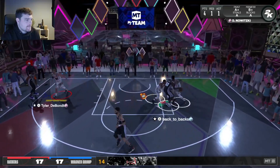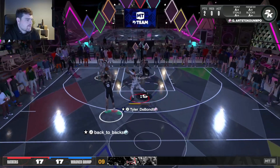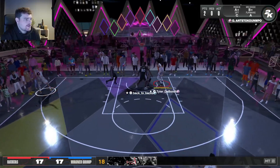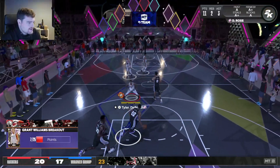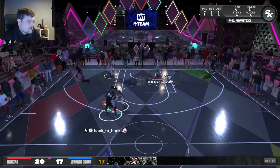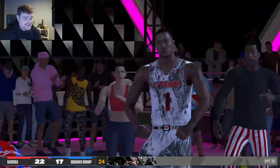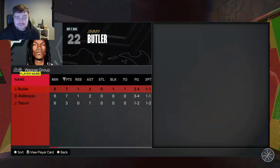Great defense. Grab the board — Derek Rose, get the shooter in the corner. That should be green — there we go, 20 to 17 lead. Derek Rose gets a steal, there we go D-Rose — good win right there. Not a bad card. Definitely not a top five point guard card, but not a bad card at all.